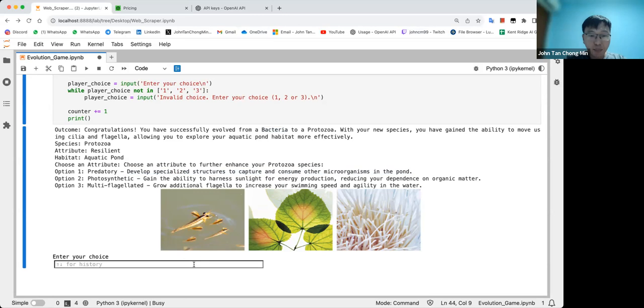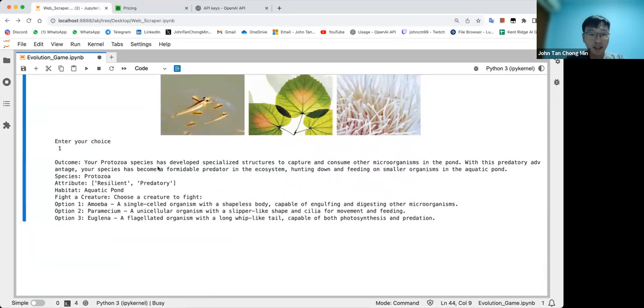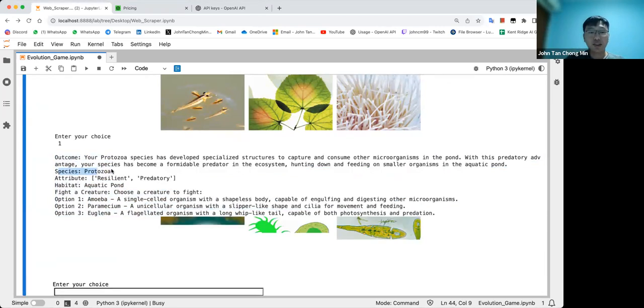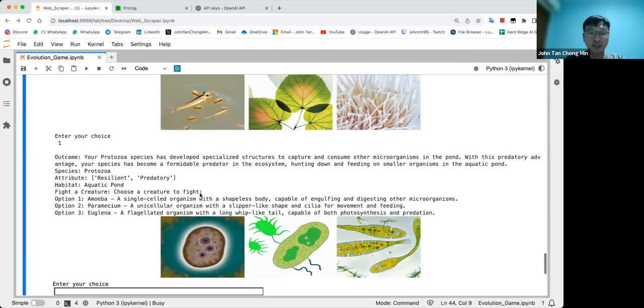I like predatory — I want to basically harness the power of predatory traits to survive. You can see: 'you have developed specialized structures to capture and consume other microorganisms in the pond.' The attribute has been adapted as well. Going through this notebook, it's outputting stuff sequentially — like chain-of-thought: species, attribute, habitat, then the phase.